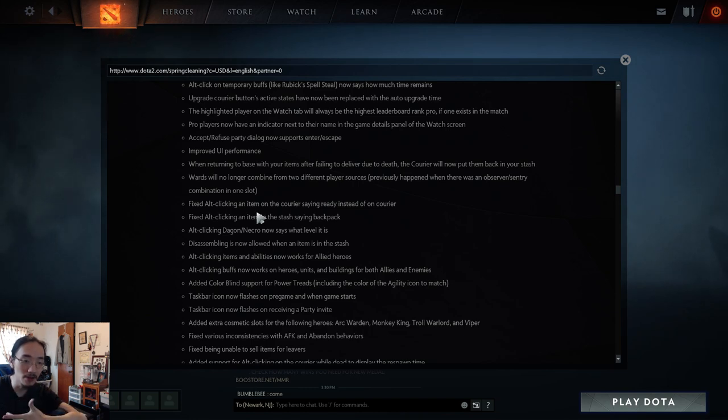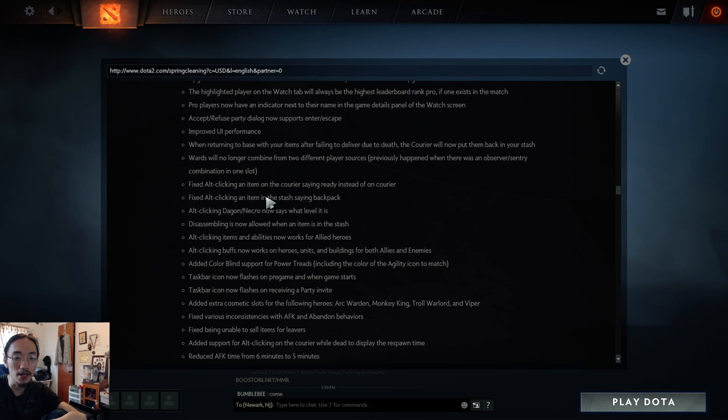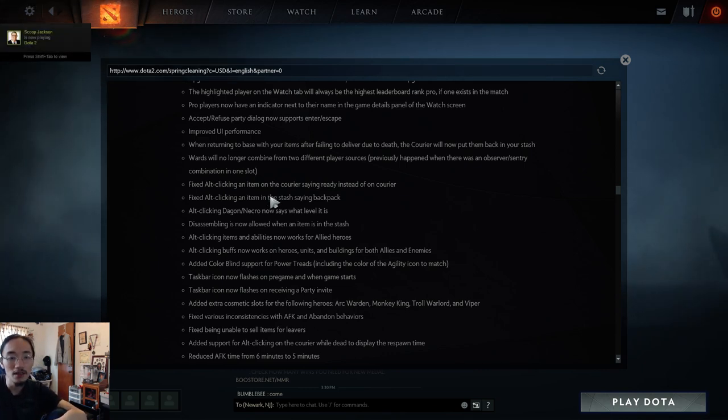Fixed Alt-clicking an item on the courier saying 'ready' instead of 'on courier.' Fixed pinging items in your stash incorrectly saying they were in your backpack. Alt-clicking Necronomicon now correctly says what level it is. Disassembling is now allowed when an item is in the stash. Alt-clicking items and abilities now works on allied heroes. Alt-clicking buffs now works on heroes, units, and buildings for both allies and enemies.